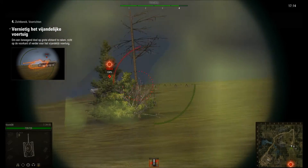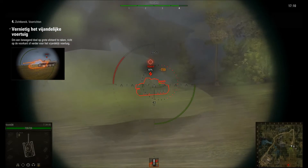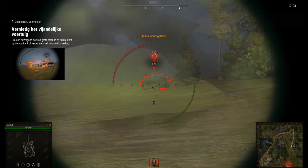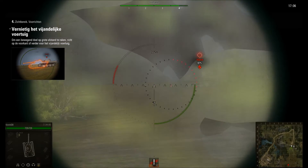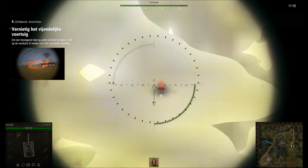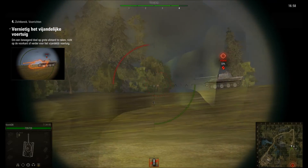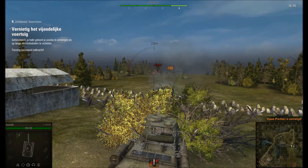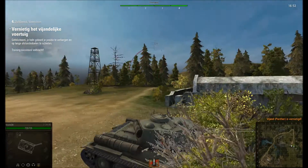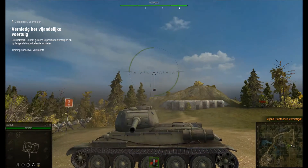Destroy the enemy vehicle. To hit a moving target at long range, aim at the front or ahead of the enemy tank. The enemy is hit. Congratulations. You have learned to conceal your position and fire at long-range targets.